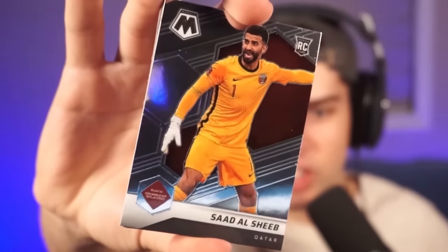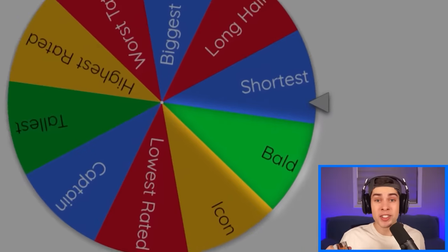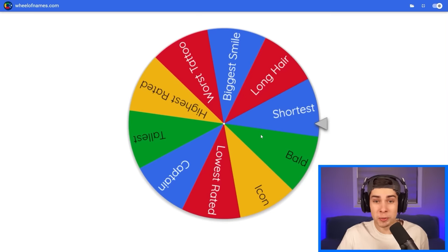Today I'm letting these World Cup trading card packs decide my FIFA team. Let's find out who our first player is - Sad Al Sheep, I have literally never heard of this guy. But it's not my decision who goes into our team; it's up to this wheel. Every single slice on this wheel contains a different type of criteria that I need to meet when taking a player out of this pile.